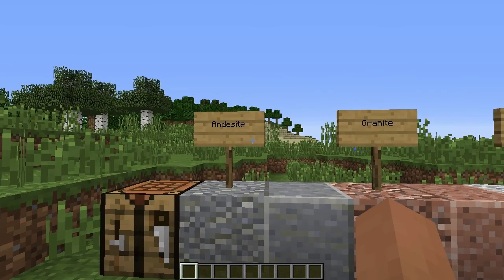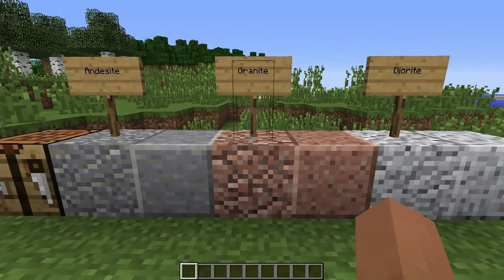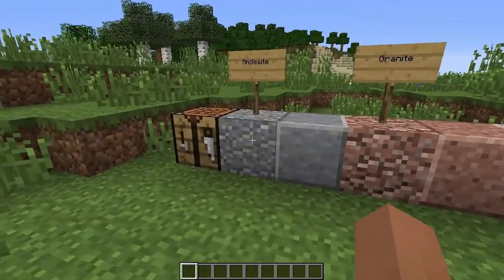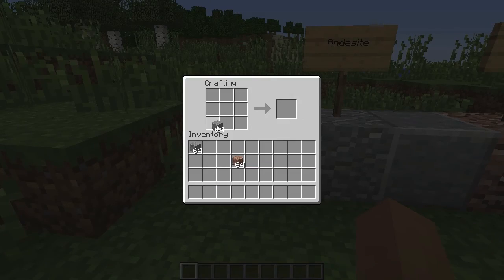Our first block is andesite and its polished version. Our next block is granite and its polished version, and we have diorite and its polished version. The way to obtain these polished versions is simply by making a 4x4 square and you get 4 polished blocks of it.